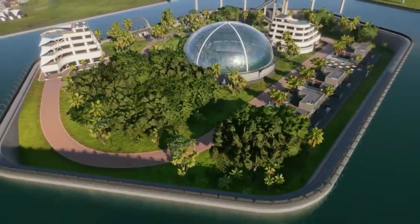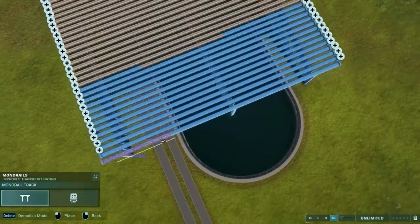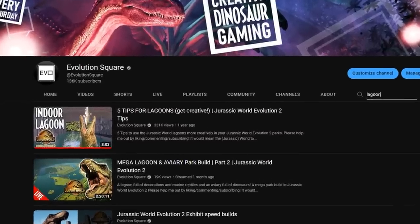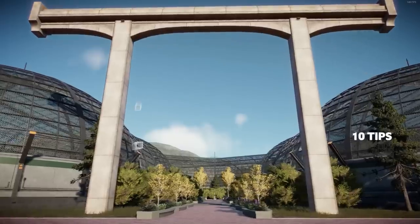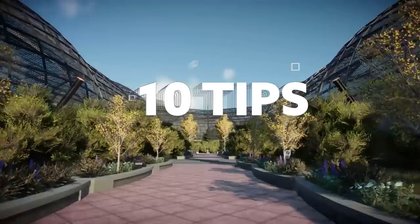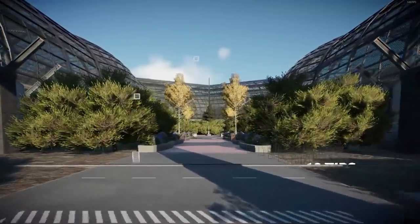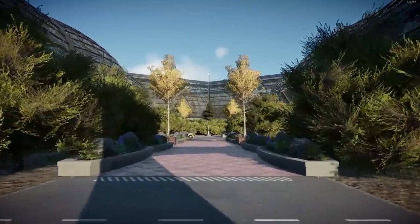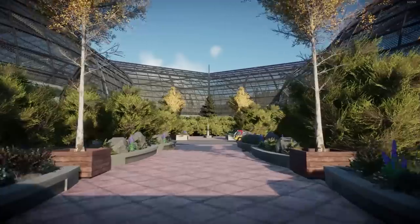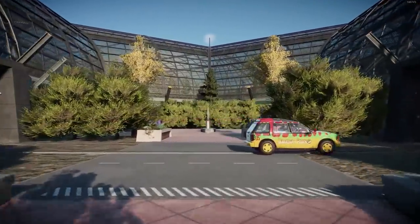When Jurassic World Evolution 2 had just come out, I did a video with 5 creative tips for the lagoons, and I always intended to do the same for the aviaries. Almost exactly a year later, here we are. I have 10 tips that you can mix and match and incorporate into your next park build. This tips list is entirely unmodded, so you can use these on PC and console. And having access to mods is not the same as having access to ideas and inspiration, so even if you are using mods, I think these tips will still make your parks even better.